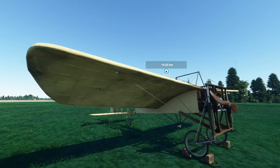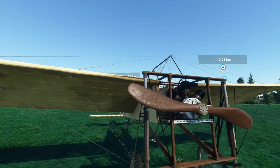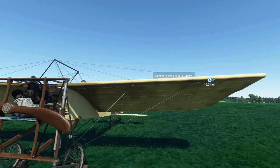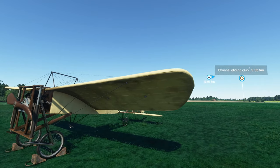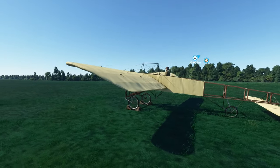These wings have got cables attached, and basically as you move the joystick left and right they flex to create more lift on one side and less lift on the other. That basically works as an aileron — there's no real aileron, the whole wing is an aileron.